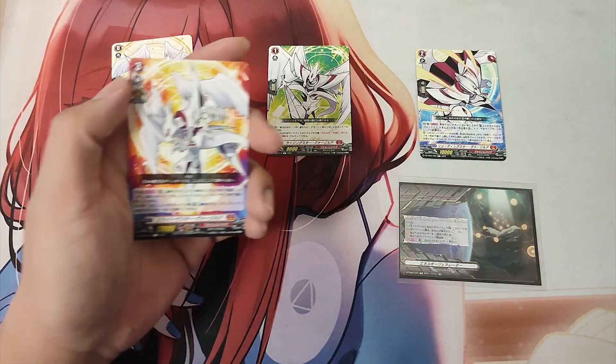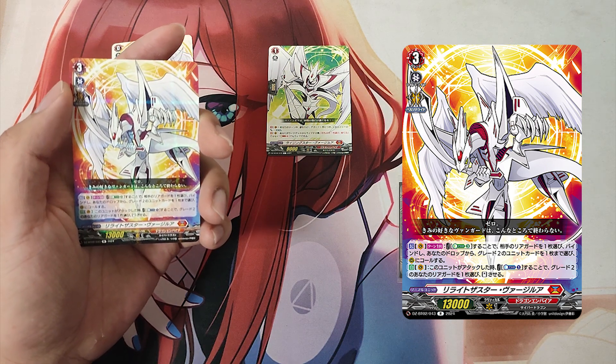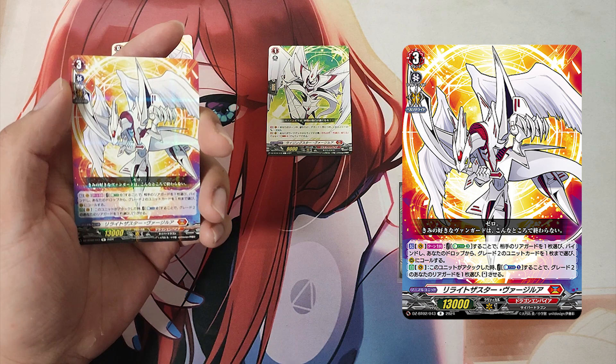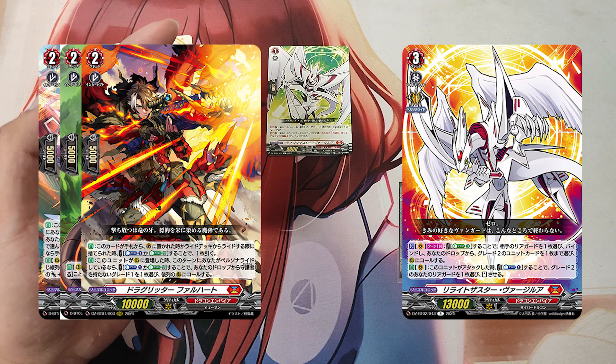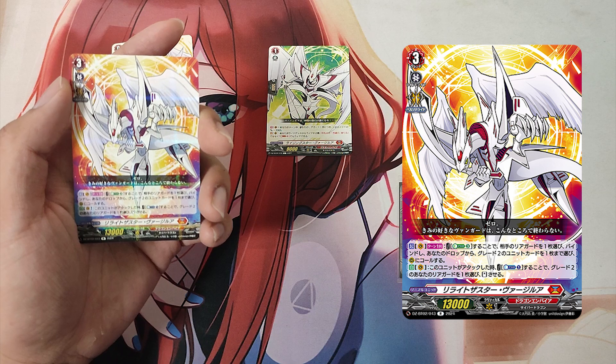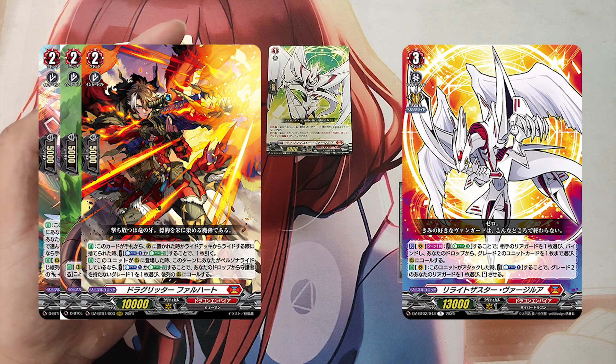The Grade 3, Relight the Star Virgila. 1st skill: Action as a Vanguard once per turn. Cost: Energy Blast 3. If the cost is paid, choose one of your opponent's rearguards and bind it. Choose up to 1 Grade 2 unit card from your drop and call it to rearguard. 2nd skill: Auto as a Vanguard. When this unit attacks, cost: Counter Blast 1. If the cost is paid, choose one of your Grade 2 rearguards and stand it.